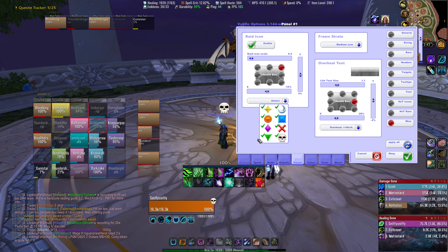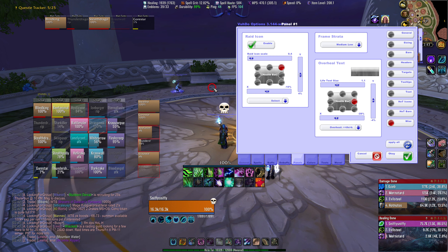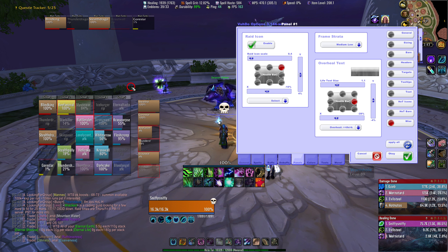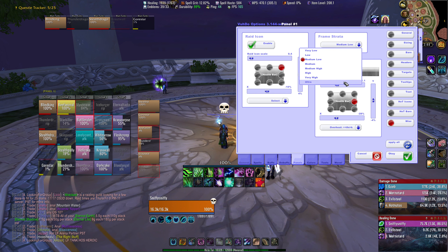You can also make it so you never show skull or never show triangle by unchecking those. Frame Strata is where on the foreground, middle ground, or background of your screen Voodoo is going to set itself. If you have Voodoo on very low, it's going to be behind your Dominoes bar, behind your chat. If you have Frame Strata on highest, it's going to be in front of your chat and all your other stuff. Mess with the Strata based on what you want Voodoo to do — if you want it on top, make Strata higher; if you want it behind, make it lower.